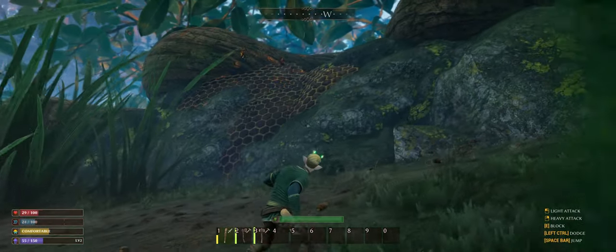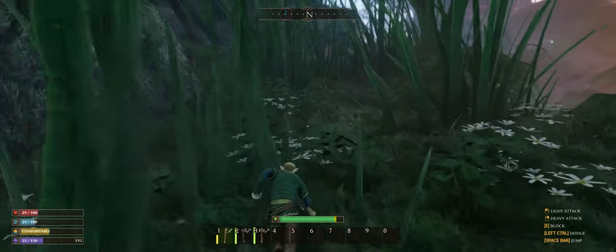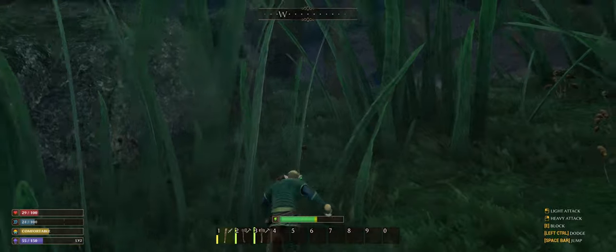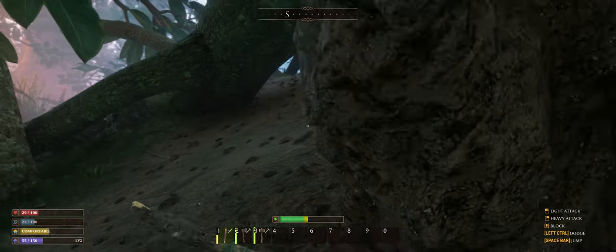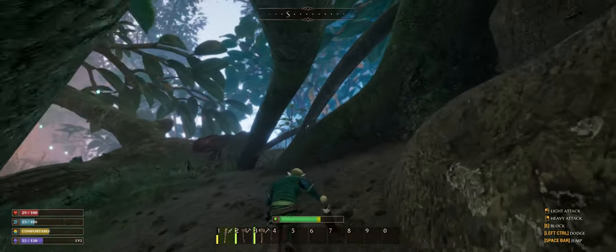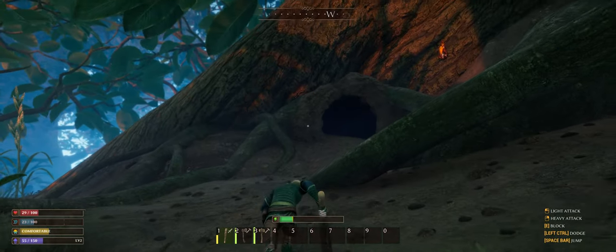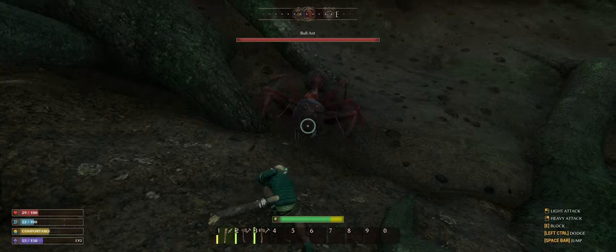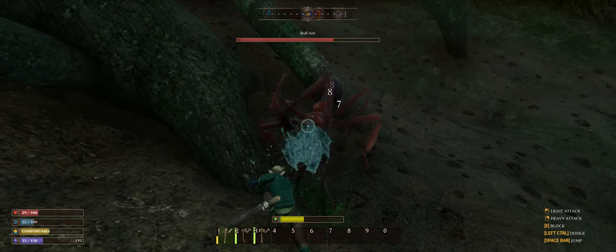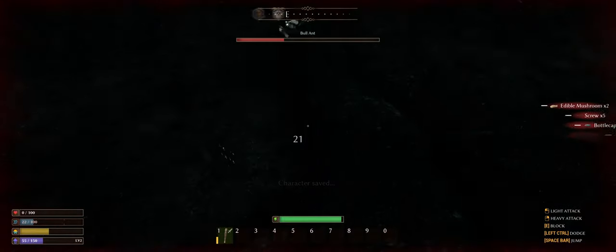Let's just keep moving and try not to get killed. Is that a beehive? Is that an ant nest? I feel like I should be able to go in there. That's a bigger ant — a bull ant. Just don't stop swinging. Oh, he's going to kill me. I ate some health. And I dropped everything because I picked that hardcore death mode like an idiot. We'll find out what happens when you respawn.